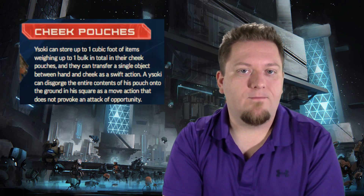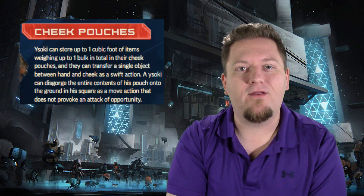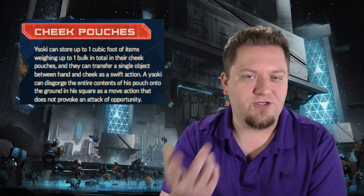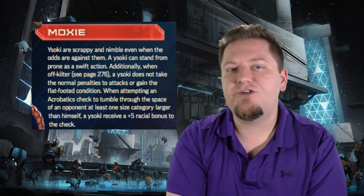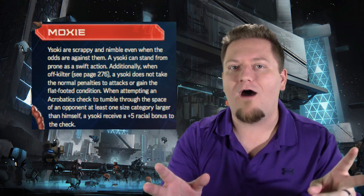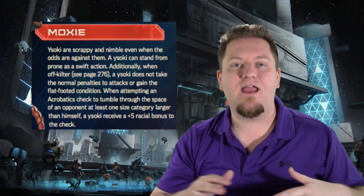Now it is time to talk about the crunch. The Yasoki pick up bonuses to both Intelligence and Dexterity and take their minus two penalty to Strength. They also carry a racial HP bonus of a very meager two hit points. If you want to play a Yasoki you'll get the following racial traits: cheek pouches, which gives the Yasoki the ability to carry a few small items in their cheeks; darkvision, letting them see up to 60 feet in the dark; Moxie, which lets them stand up as a swift action and grants bonuses when off-kilter, a condition from being disoriented and free-floating in zero gravity; and finally Scrounger, which gives a +2 bonus to Engineering, Stealth, and Survival.